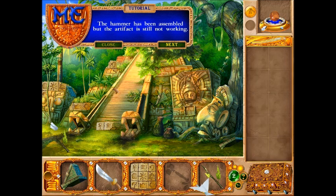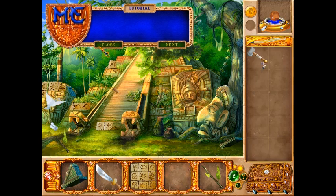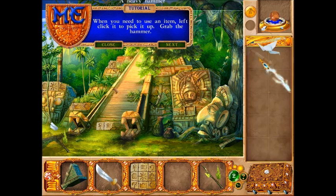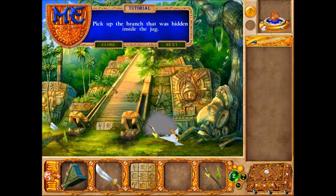The hammer has been assembled but the artifact is still not working. Find the crystal to activate the repair artifact. This part of the game screen contains the items you've found. When you need to use an item, left-click on it to pick it up. Grab the hammer — hammer smash jug — then pick up the branch that was hidden inside the jug.